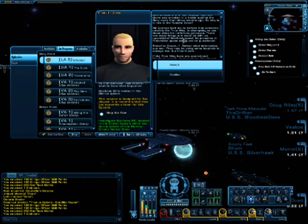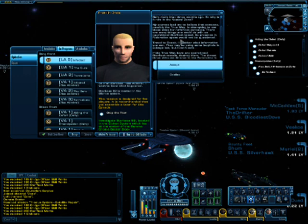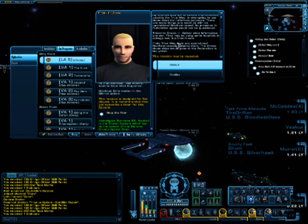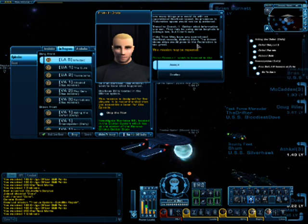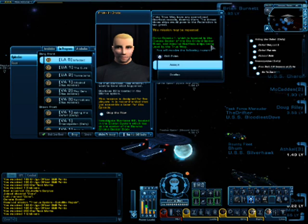There are many things one could do with an operational Starfleet vessel. Its presence in Federation space would not be questioned. Travel to Donatu 2. Gather what information you can. They may be using some loophole in salvage law, but I don't care. If the True Way have any operational Starfleet vessels, destroy them. The threat those ships could pose to the Federation is too great.